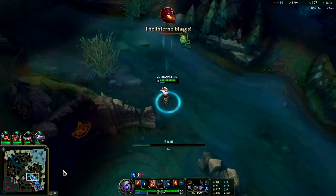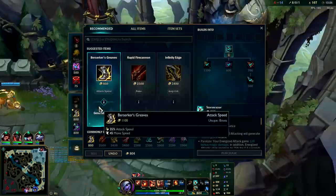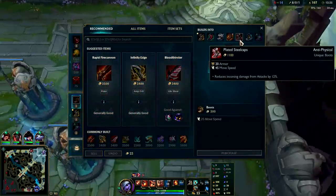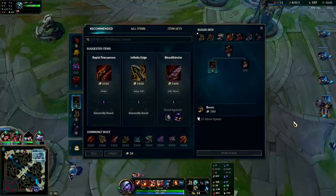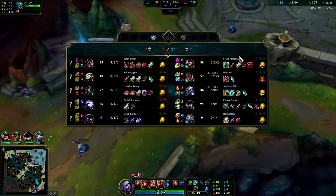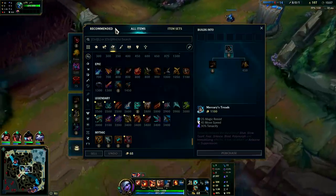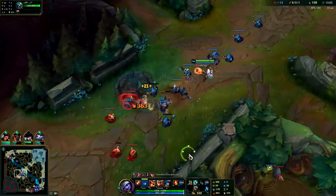I think more people will catch on eventually — she's good in Iron, Bronze, Silver, Gold, Diamond, and Challenger. She's literally good in every elo; it's pretty nuts how underplayed she is. If you're against a lethality assassin like Zed or Talon, Plated Steelcaps is definitely the way to go. If they're AP heavy with an AP jungler I'd go Merc Treads, but since they have mixed damage here there's no clear benefit. Plated Steelcaps hard counters lethality champions.